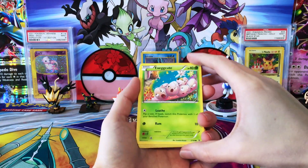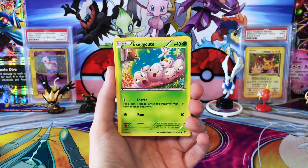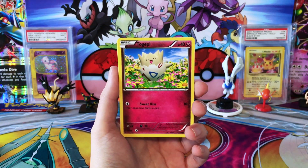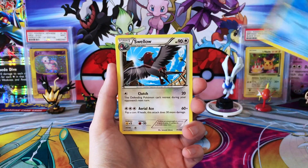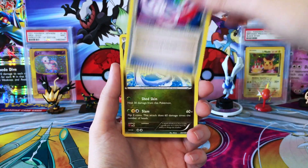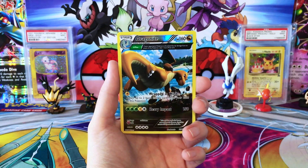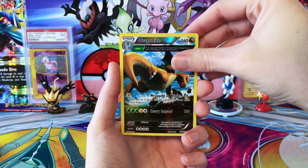Hopefully the lighting is going to be okay here, but it is going to take me a little bit to figure that out. We have Togepi, a Wingull, Swellow, a Shelgon, Gallade Spirit Link, a Dragonair, Altaria, and a Reverse Dragonite — very beautiful card.